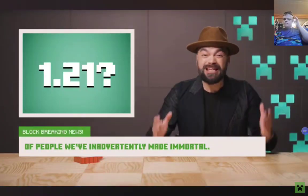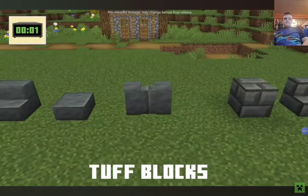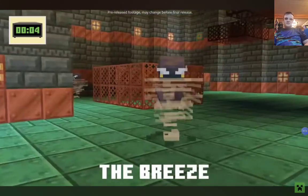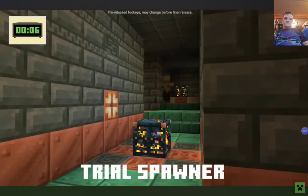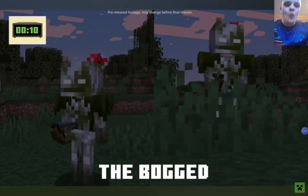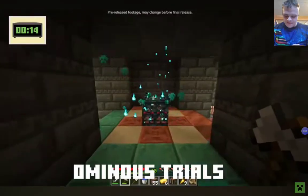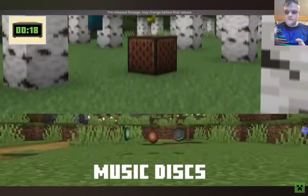The 1.21 update is getting big! Let's see how quick I can run through all of the features in the update — start the clock! Decorative Copper! Tough Lock! The Crafter! Copper Bolt! The Breeze! Trial Chambers! Trial Spawner! The Vault! The Wind Charge! The Bot! Armor Trims! Banner Patterns! Pottery Shards! Ominous Trials! The Mace! Paintings! Music Discs! Stop the clock! Did you catch any of that? Hope so! Because I'm not doing it again!